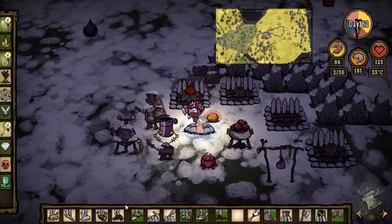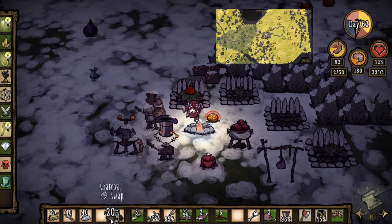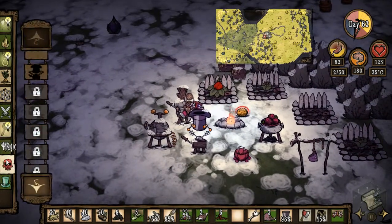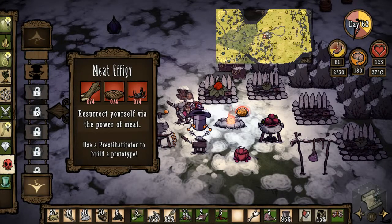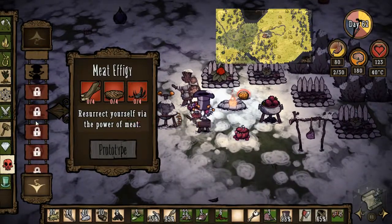A little bit more stuff out of the way. I don't really want to remove the minimap, though. I don't really feel that it's in the way too much. I'll throw a piece of charcoal in the fire for now. Let's see what else can we make that's magical — a meat effigy. I do have this, so that's something I could build.